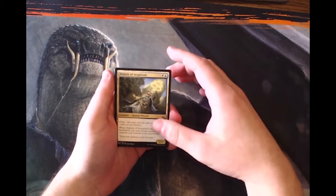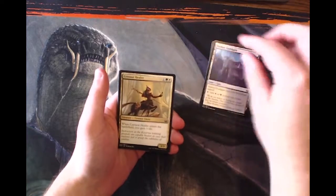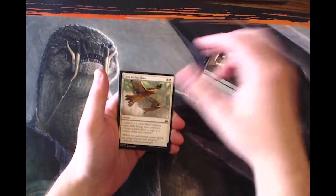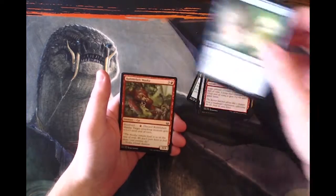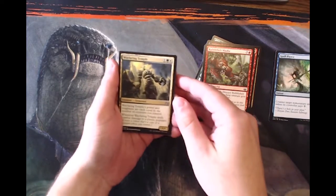So to start us off we're going to quickly go through the commons. There's not a ton of value in the common slot, but once we get to the uncommons and the rares, hopefully we'll get something spectacular. We do have a Spell Pierce, which is really cool.